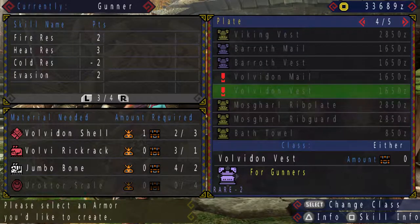Fire resistance basically means increased damage reduction — you take less damage from fire attacks. As simple as that.